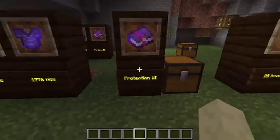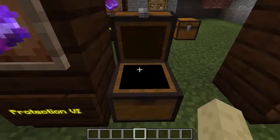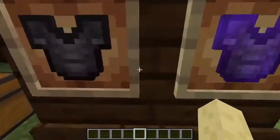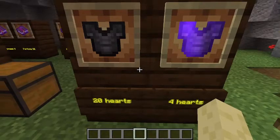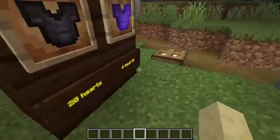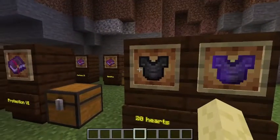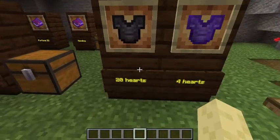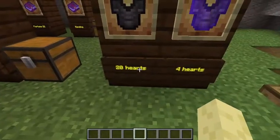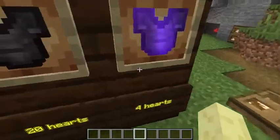Now is Protection 4. Protection 4 goes on armour and, basically like in the name, it protects you. What I did is I stood next to a creeper and let it blow up to see how many hearts of damage it did. With just netherite it did 20 hearts — it could have done more because it killed me, so it's at least 20 hearts. But with Protection 4 it only did 4 hearts of damage.